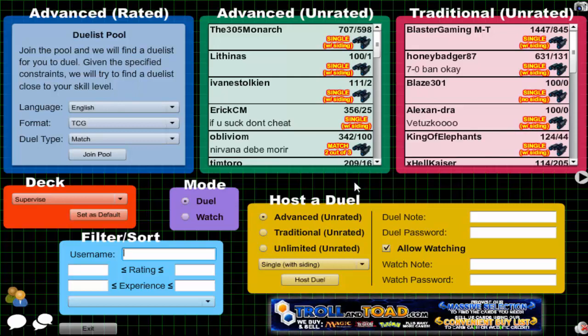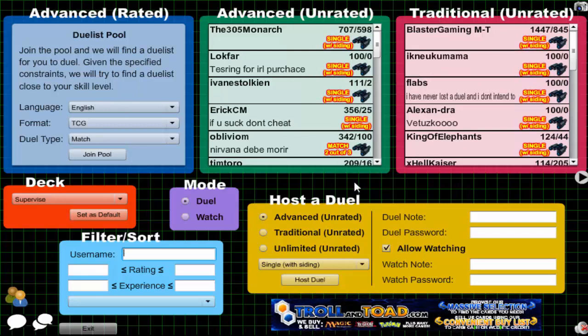Anyway, I'm going to go ahead and call it an episode. Like I said, working on Red Eyes U-Bell — it should be up for webcam duels soon. I'm still debating because I feel like it's still too close to Super Ice U-Bell just because it has Doom Shaman, because it works with normal monsters.